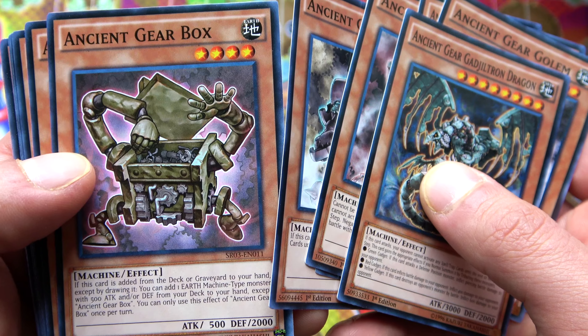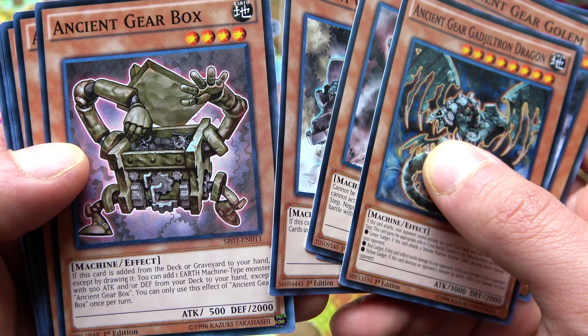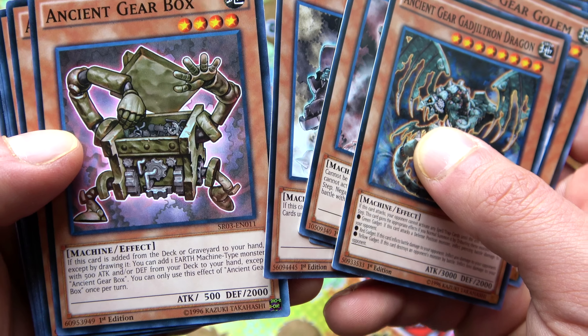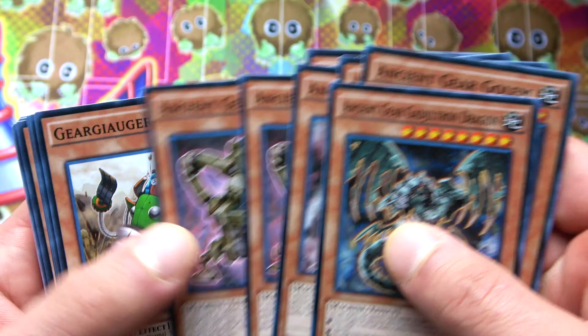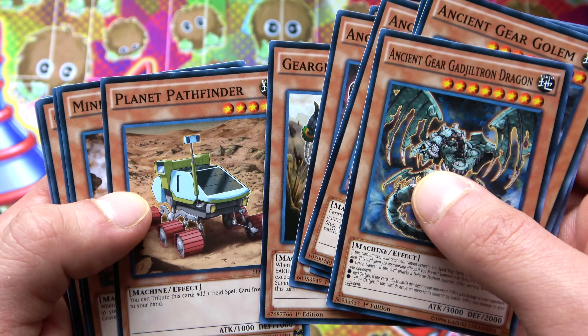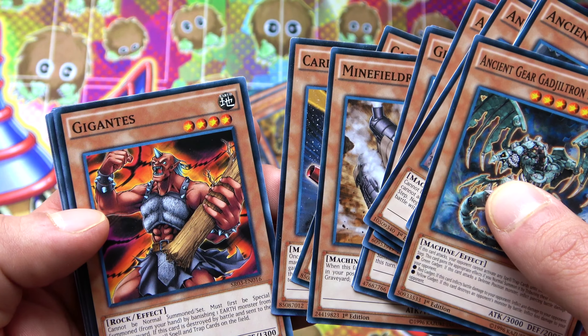Ancient Gear Beast, Ancient Gear Engineer, Gear Knight, Soldier. Ancient Gear Box has a really cool effect - if this card is added from the deck or graveyard to your hand except by drawing, you can add an Earth Machine-type monster with 500 attack and/or defense from your deck to your hand, except Ancient Gear Box. You get two of him. Gear Gigant X, Planet Pathfinder, Minefield Driller, and two Card Troopers, which is always cool to see.